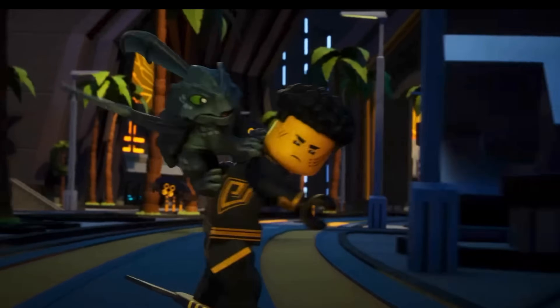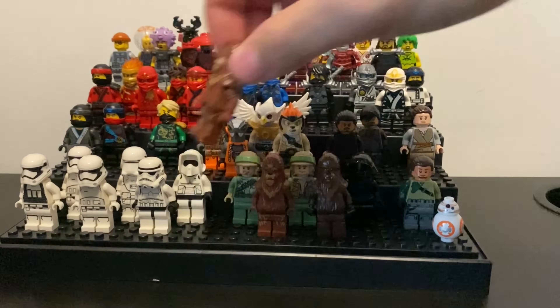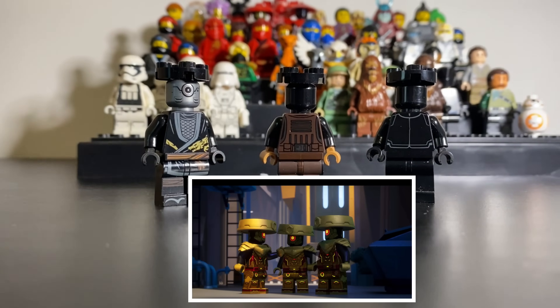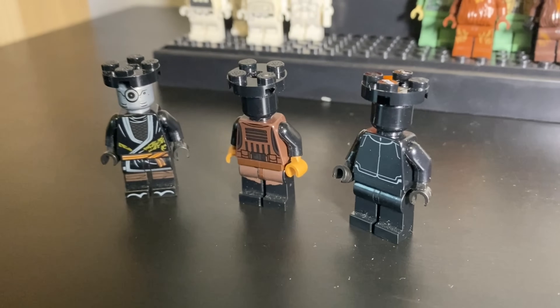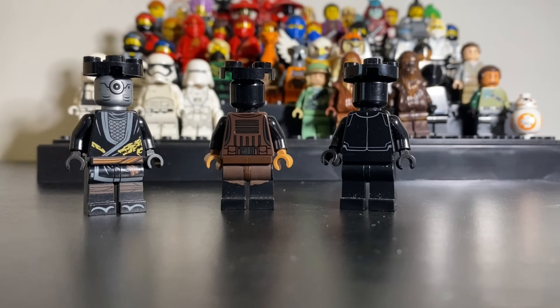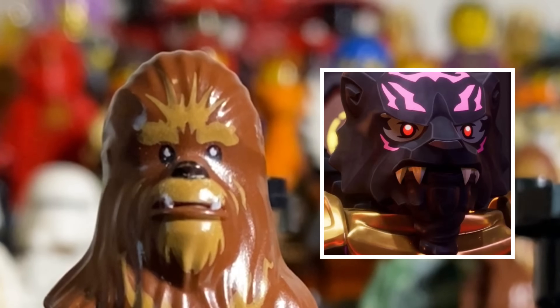The villains introduced in this season are the Imperium. They're one of the new merged realms and they're known for harvesting dragon energy to power their cities. I've got some simple customs of the Imperium guards using circular plates for the strange hats that they wear. And for Lord Raas, one of the Imperium warlords, I'll just use a Wookiee minifigure — they're both hairy, they're both animals. It works.